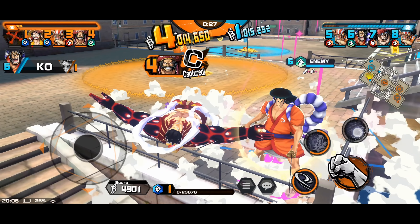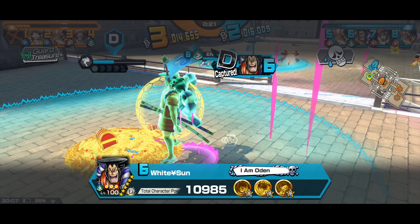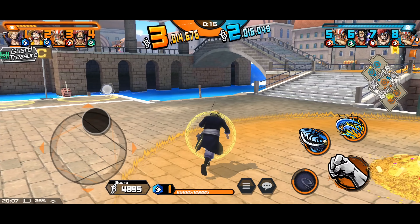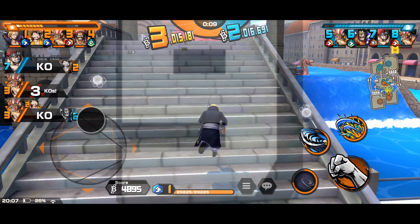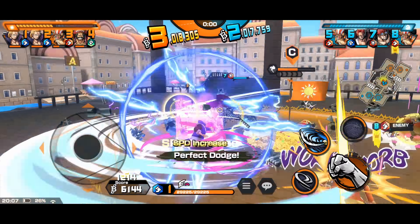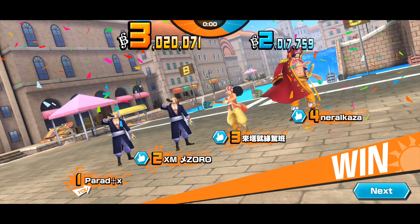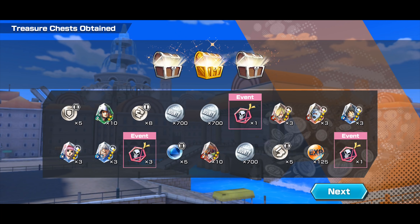30 seconds left, I'm trying to defend but without much health I'm easily killed by Or Dan. I have to respawn back as Rayleigh because there's no way I have enough time to save the team as Luffy from spawn. My allies are able to remove everybody from the treasure area and thank god I reached there in time. If I'd respawned as Luffy we would have lost the match for sure. GGs, I'm the MVP.